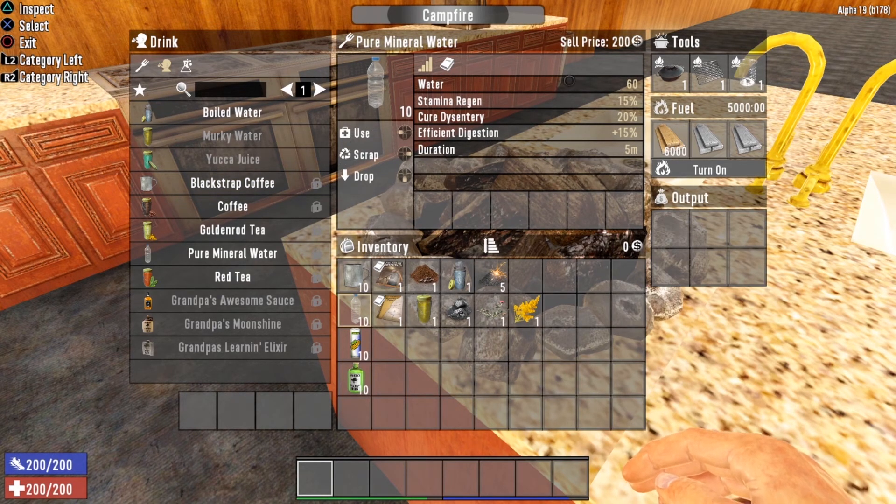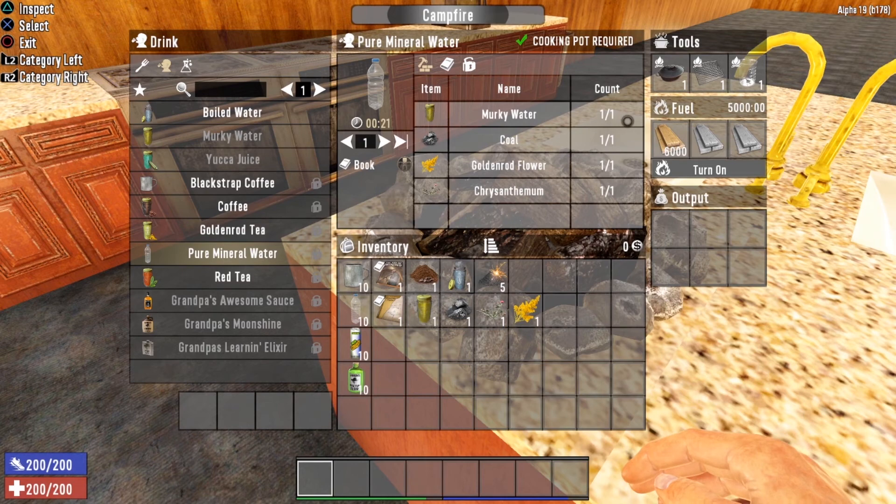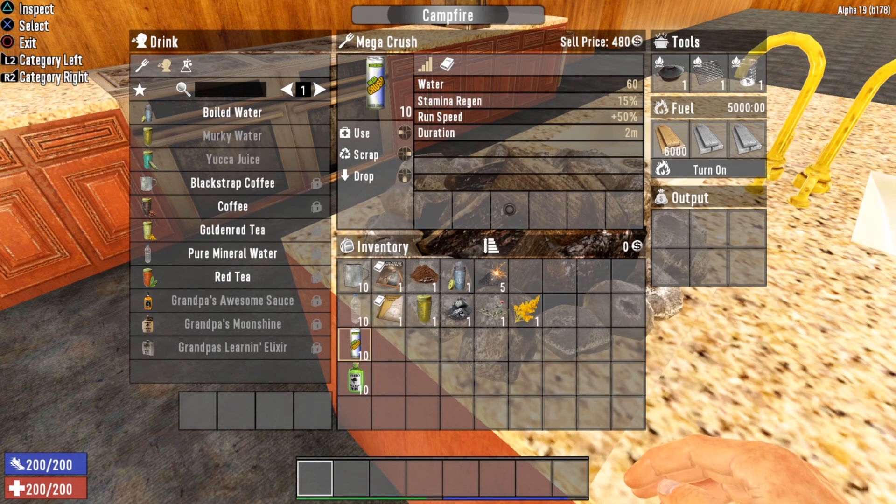The next book-unlocked drink is Pure Mineral Water, which requires finding Wasteland Treasures Volume Four. Pure Mineral Water gives you 60 water, 15% stamina regen, speeds up dysentery recovery by 20%, and provides Efficient Digestion plus 15% for five minutes. To cook it you need a cooking pot, one murky water, one coal, one goldenrod flower, and one chrysanthemum.